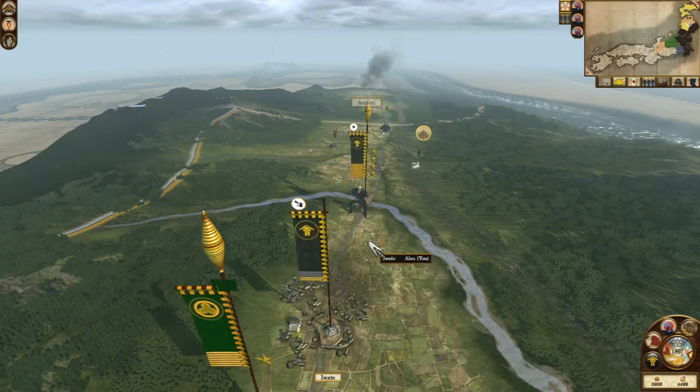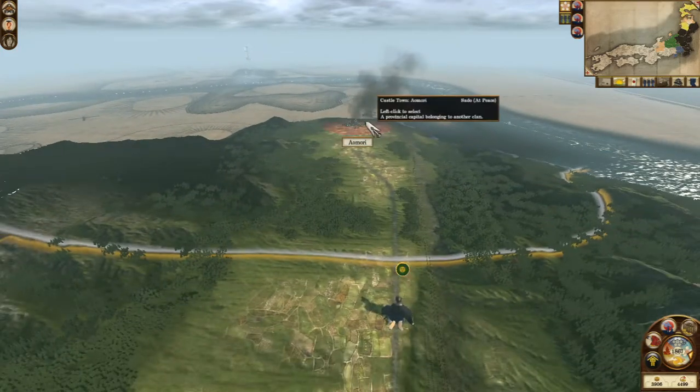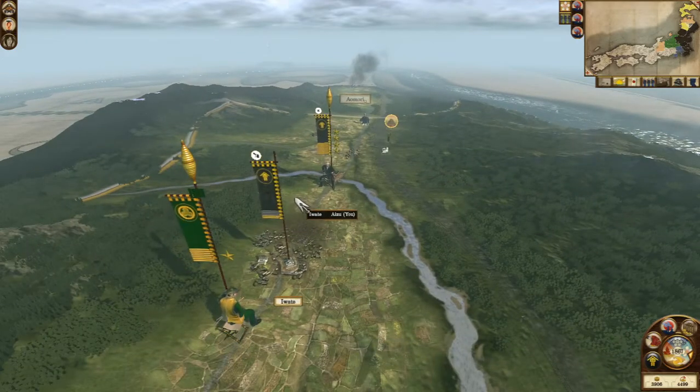Hey guys, what's up? It's Shinobi Ranger here and welcome back to part 11 of my Fall of the Samurai Aizu campaign. Last time, although we crushed the Sendai army, the Sado domain has taken over Aomori. Before we get on with things, if you have missed the previous episodes, the campaign playlist will pop up in the top right corner of the screen.